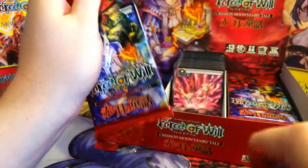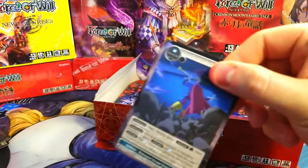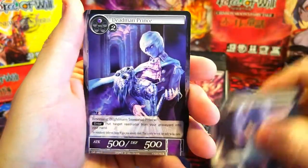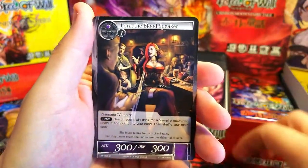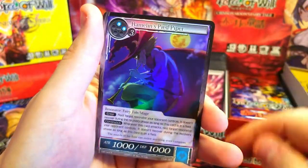Last pack for this week — like I said, subscribe and stay tuned, we're going to open the rest of the box next week and see how we did with these totals. Knight of Loyalty, Gretel, Laura Stone, and just the Pied Piper again — I don't think he's worth anything.